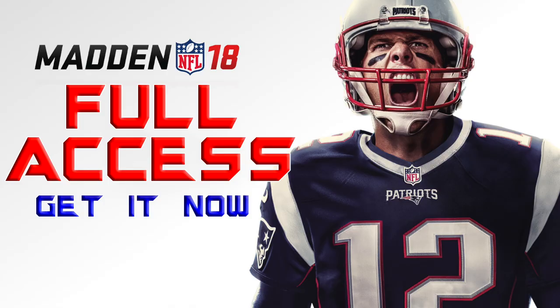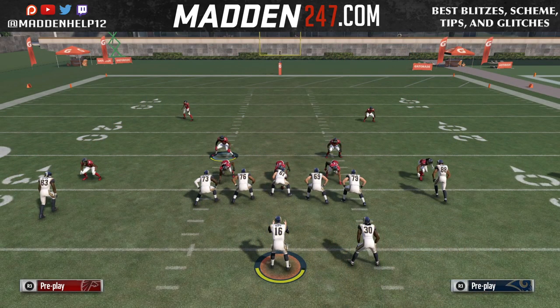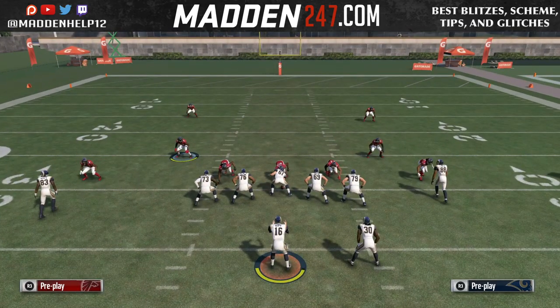What's up guys, we're here with a great blitz out of the Dollar formation. The play is going to be flipped — it's the Cover One play. We're going to flip it, and the setup is very easy. All you want to do is pinch your d-line and spread your linebackers.